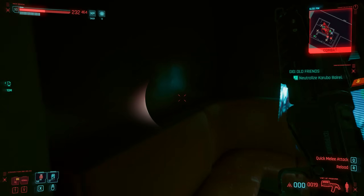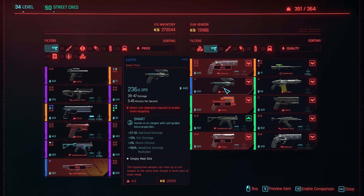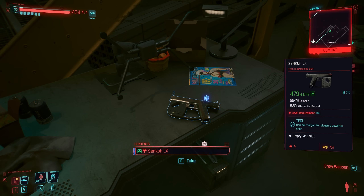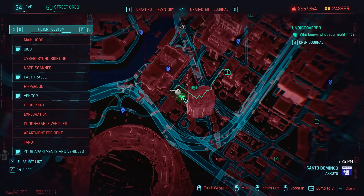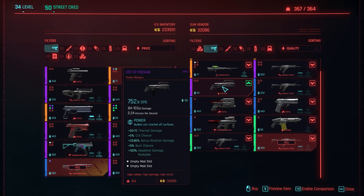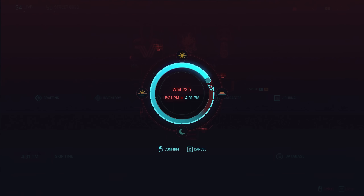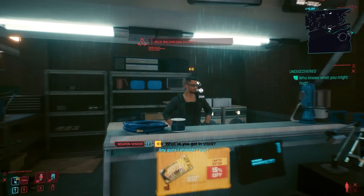Most of the new weapons can be found at weapon vendors. Just go to your favorite vendor, check stock, then wait 72 in-game hours to reset the stock — new weapons will appear. Do this a few times and after about five minutes you'll have all the new weapons if you have the Eddies. These won't be Legendary or Iconic variants, so crafting recipes and Iconics may exist elsewhere, but they haven't been found yet.